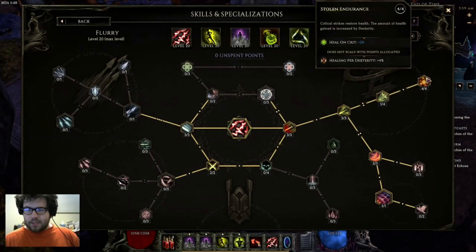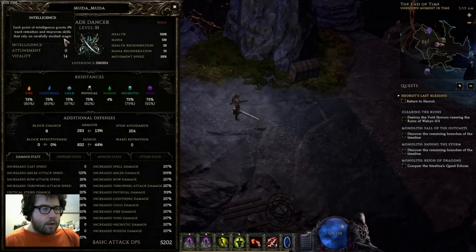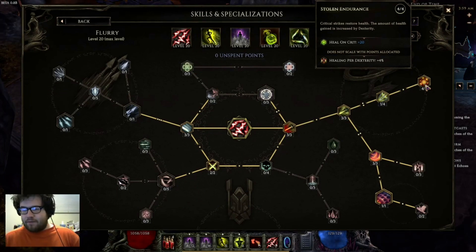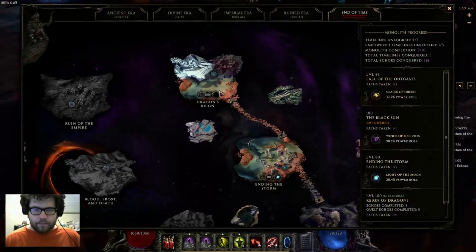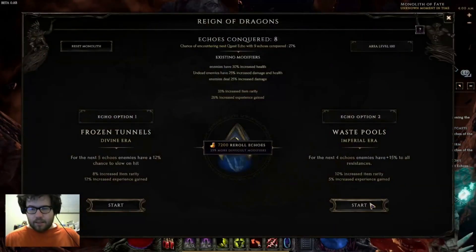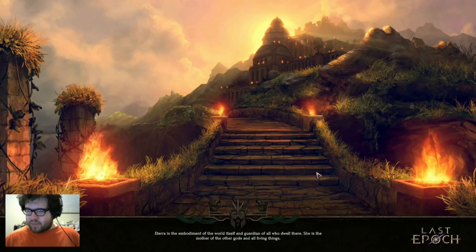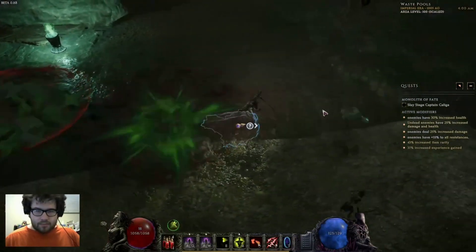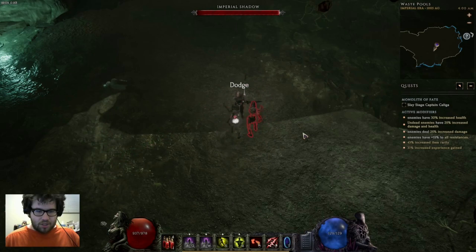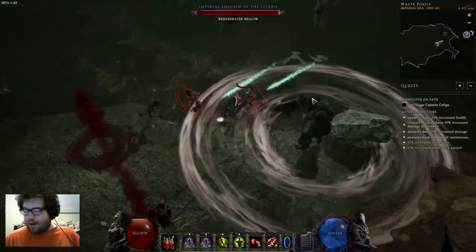Four points into Stolen Endurance — critical strikes restore health, and the amount gained is increased by Dexterity. With around 39 Dex now and ~50 in endgame, you'll have 200 percent increased health restore, putting it at about 60 health per crit. To showcase this we'll go to the Monolith to show why this is so important for new players — it allows you to have near-infinite sustain, which is interesting given the game's stance on sustainability.